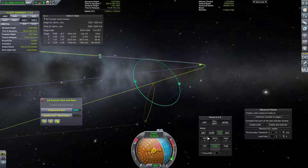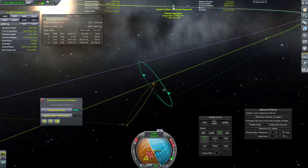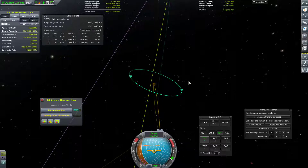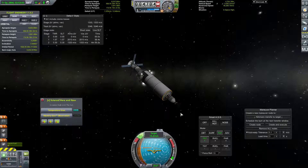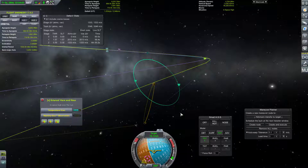We have a Moho encounter but it's way up here. So let's burn towards the target a bit, turn on our RCS just slightly to get up here a little bit more quickly. We don't really want to be intersecting the target in 20 days, so we want to speed this up a little bit by burning towards the target, just so that we get into the sphere of influence a little bit quicker. That's the idea anyway.